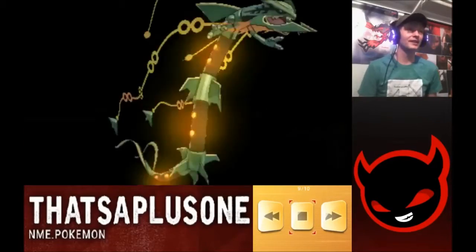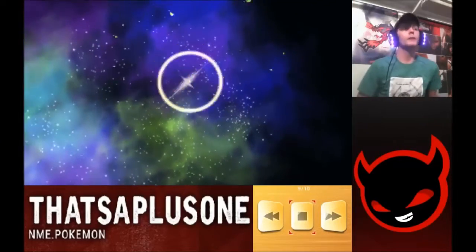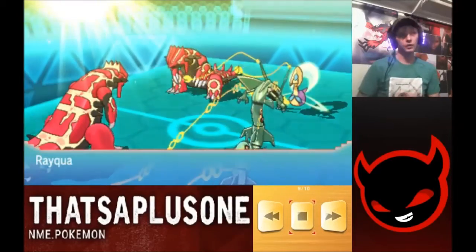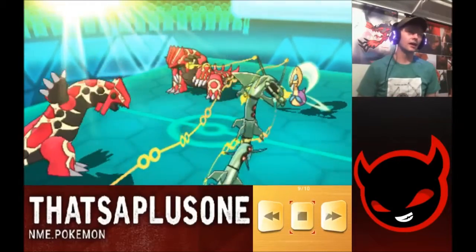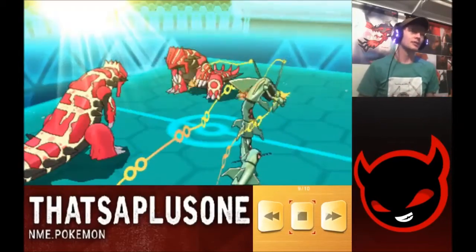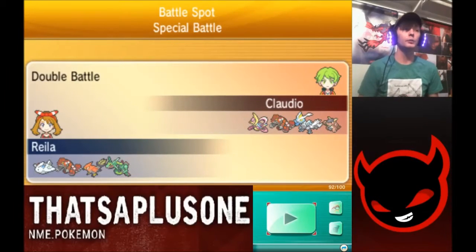This is where we pretty much win the game. Groudon can't KO both of my Pokemon at the same time — he can KO them one at a time, but not both simultaneously. So we nuke the Cresselia. Luckily he protects, but even if he hadn't, he could only KO one of my Pokemon, and then both of mine are faster than him. Groudon protected, Cresselia ate the double attack, and I pick up the win over Claudio, who was using a pretty cool Choice Scarf Kyurem White on a Trick Room team.